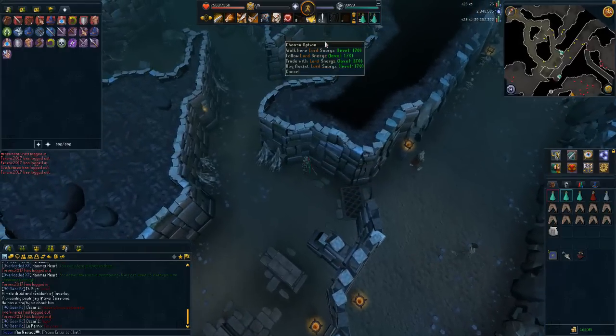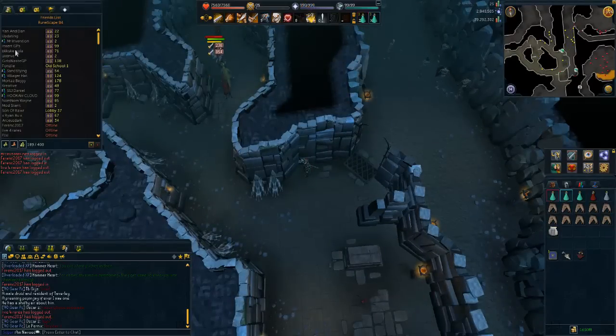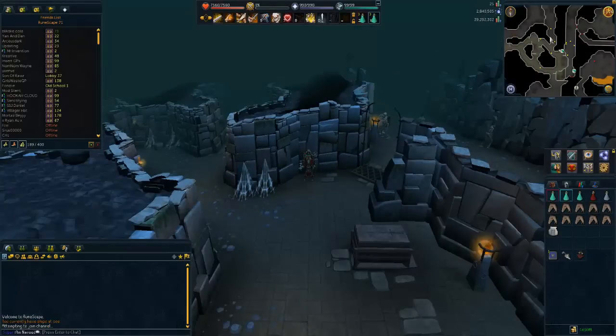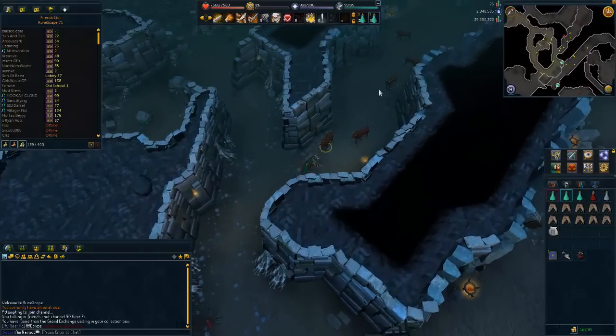We're literally going to be training in the same area as another player right now, so I'm going to click on one of my friends and hop to their world, hopefully where nobody else is. If you do share a world your experience rates will drop quite a bit, so I strongly suggest you don't share a world and find your own.